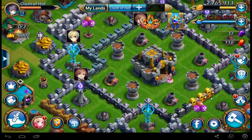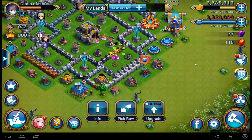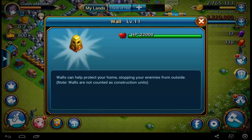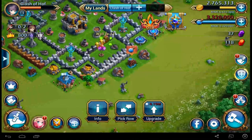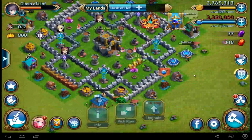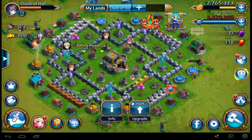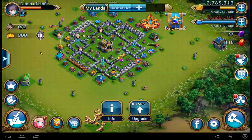That was really quick and easy! And you see, if you upgrade your wall to level 11, then you get 22k hit points for a wall. I'm at main hall level 11 and this is my all-round base design.